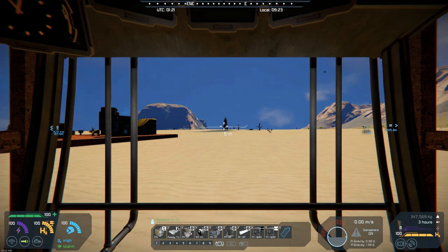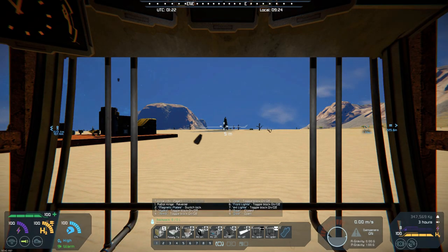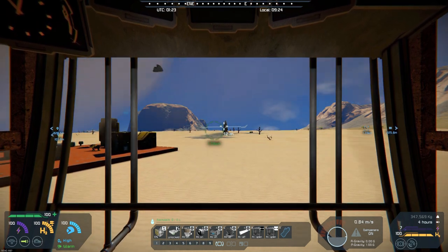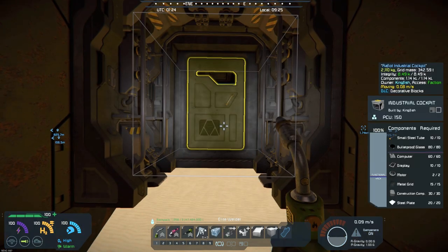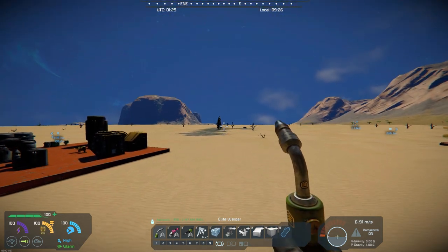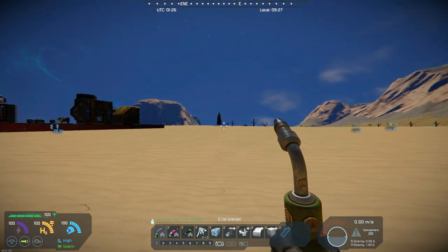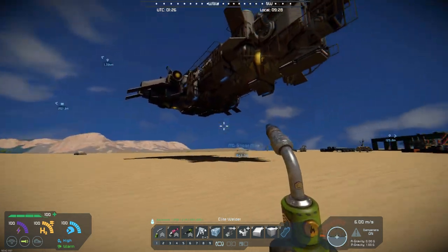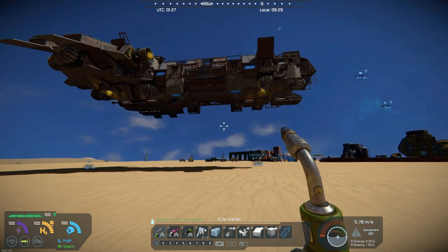So if we hop out of here, let's raise this off the ground a little bit so we don't have quite as much dust. Then if we hop out of here, we're going to need our jet pack. And we come around so you can kind of see the engines on there.